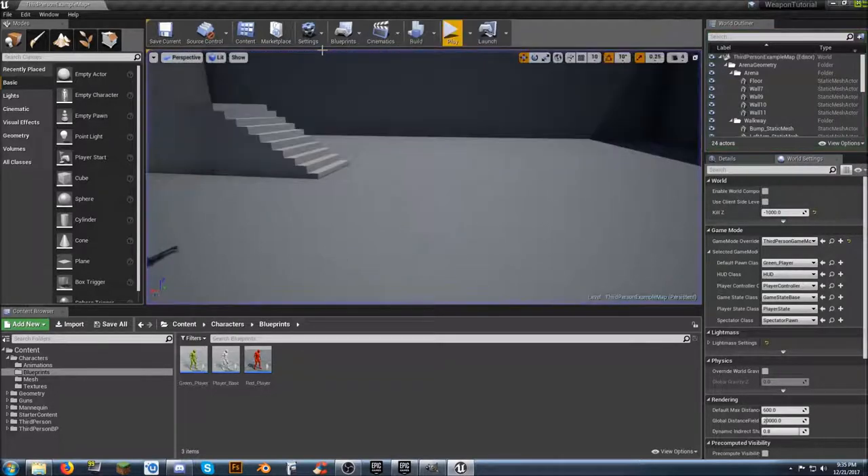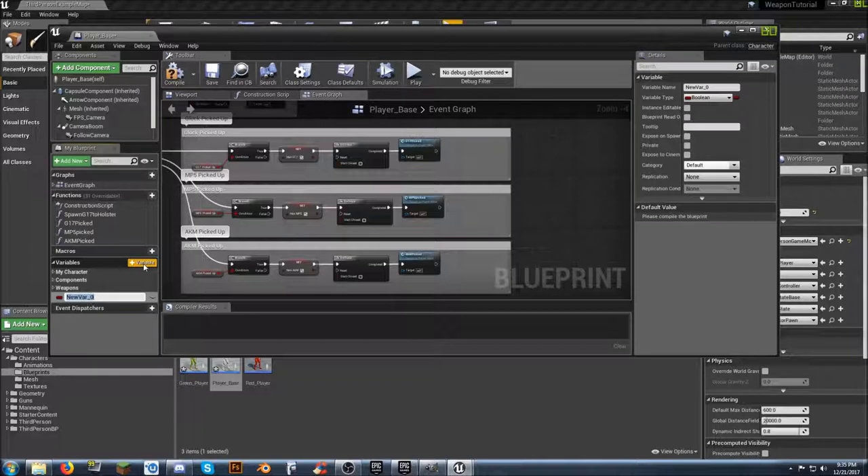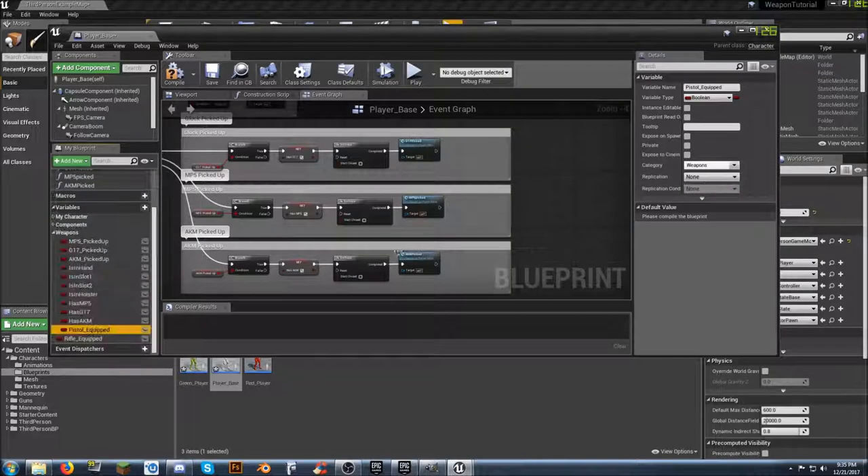We need to go ahead and do a couple of things to get set up. One of the things we want to do is go into player_base and we're going to create two variables. The first one is going to be pistol_equipped, and since we got that we need to do rifle_equipped. Let's go ahead and put both of these in the weapons category, since that's what they are, just to keep things clean.